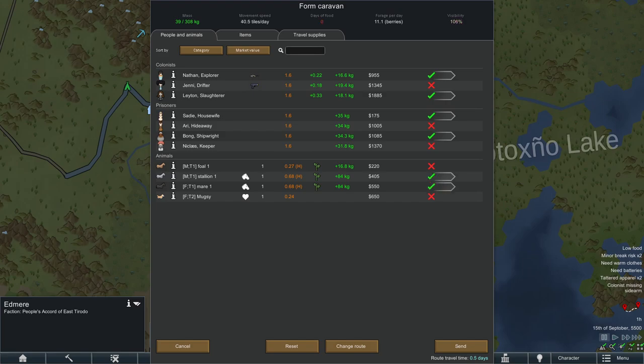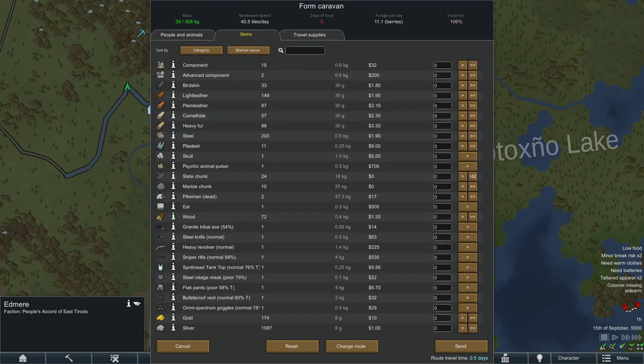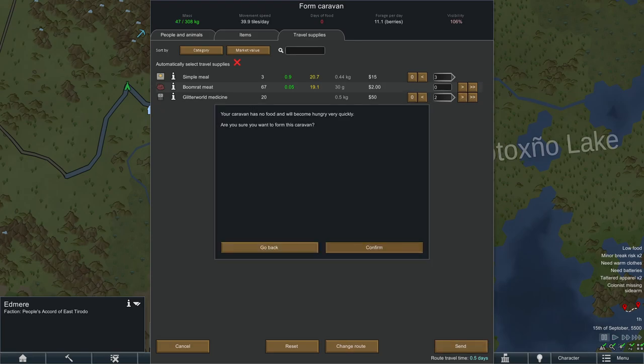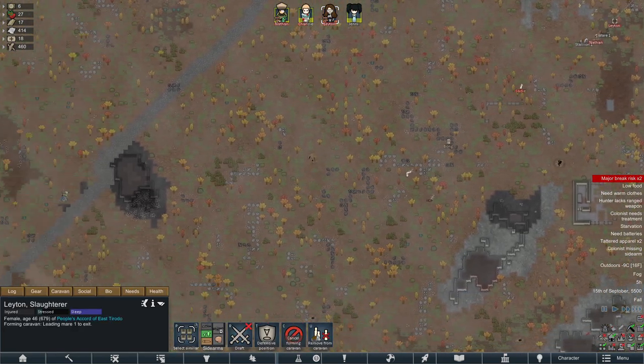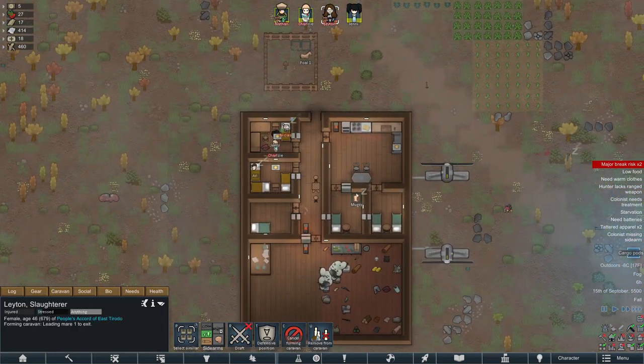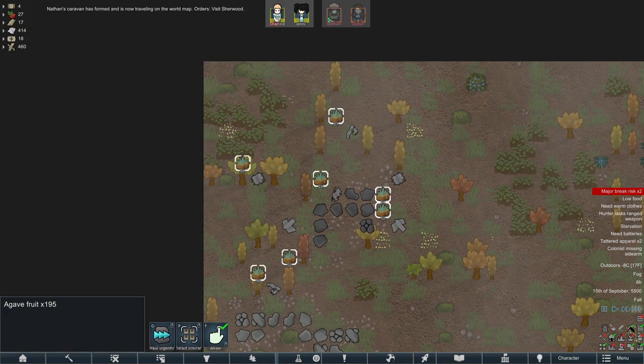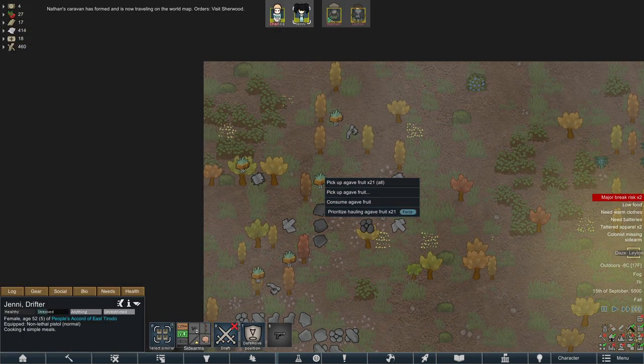It would make more sense to harvest all the organs if we wanted to make a big profit, but we'll leave the meat and take a couple of herbal medicines for the ancient complex. Take them all away so we don't have to feed them anymore. Oh, cargo pods arrived — and it's literally food. Jenny, take all that.